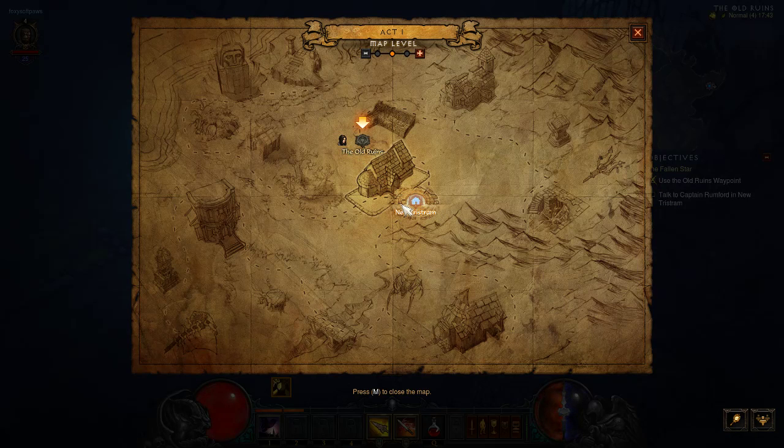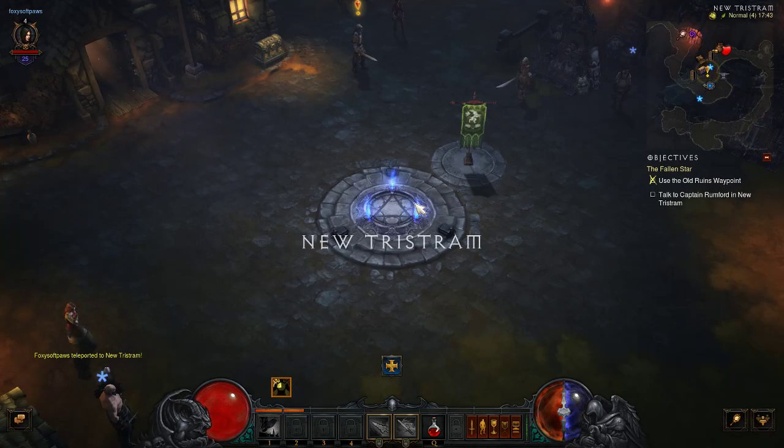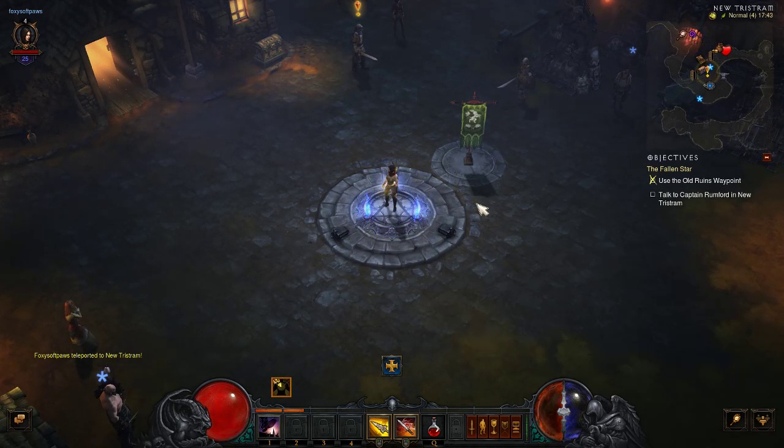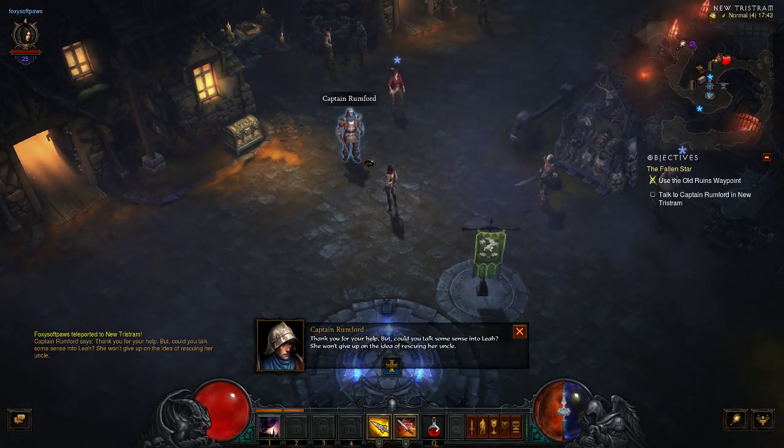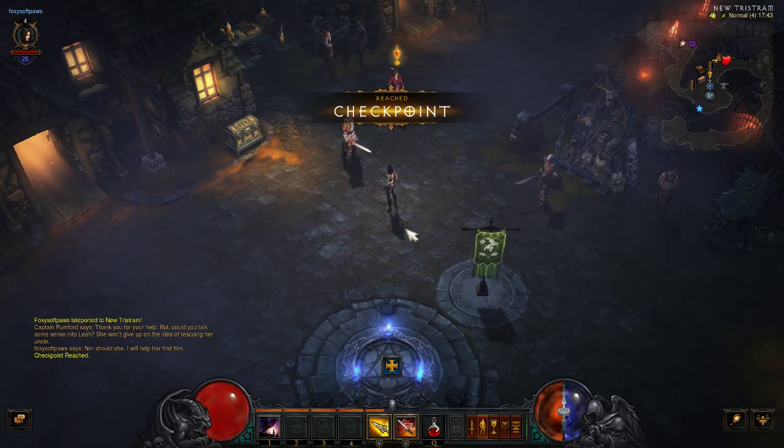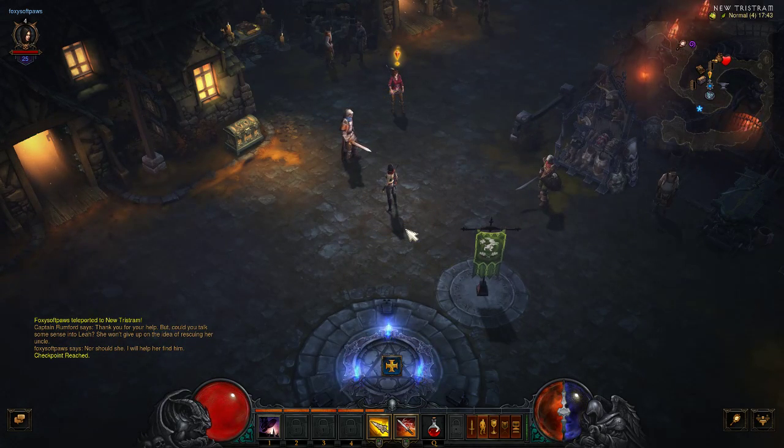This is a waypoint — you click on it and it will give you all the places you've been. I've only been to New Tristram and Old Ruins. What you want to do is go back to New Tristram and it should save your game. So this is going to be the end of my first video. After I've spoken to Captain Rumford — let's just go talk to him. Now I've done that, this is the end of my first video. Thank you all for watching and I will upload one soon. Bye!